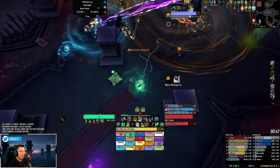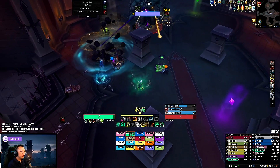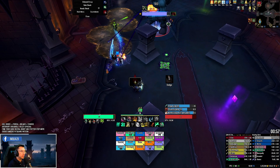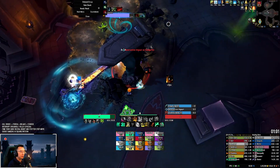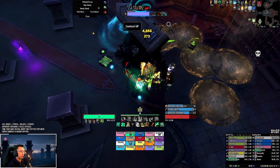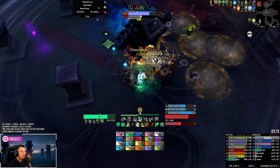Sludge Fist will do a stomp on every second stomp, and right after that he will immediately do a charge. So the tanks can stand out here and bait Sludge Fist towards the pillars. Right off the bat I'm using Weapons of Order as an offensive cooldown, and using my DPS cooldowns here as you can see in my WeakAura, because Sludge Fist takes additional damage when he charges a pillar.